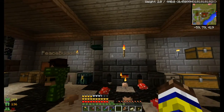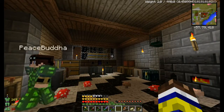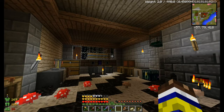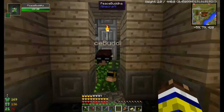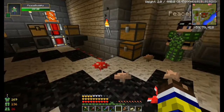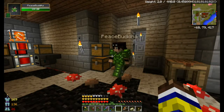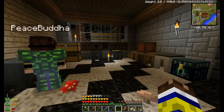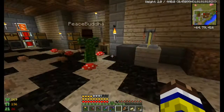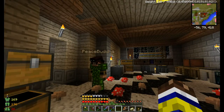Coming back to getting an easy source of ores, we actually have three choices. The obvious one is the deep dark, because the deep dark doesn't generate with the gas mod, which is fantastic. It does have a lot of mobs and we need to light it up because the darkness actually hurts us, so lots of torches. But it doesn't have gas and it does have doubled ore density, meaning we can find a lot of stuff very rapidly.